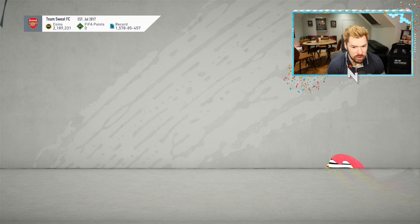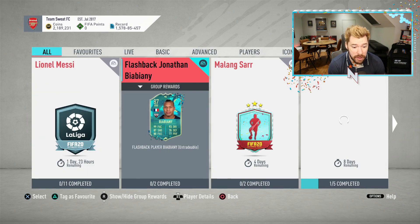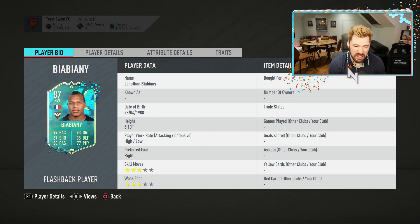What we've got is the Flashback Biabiany — 99 pace, 93 dribbling. Just give him 4-star, 4-star or 5-star — he's 3-star. Nobody would be upset if he had 5-star skill moves, nobody at all. High-low work rates, very nice. 5 foot 10 with 99 pace, very nice.